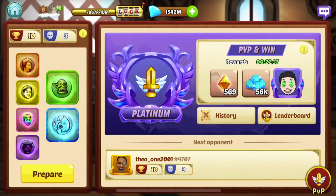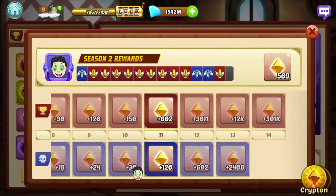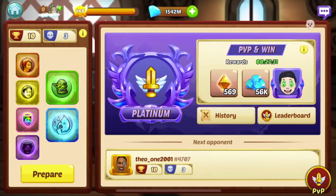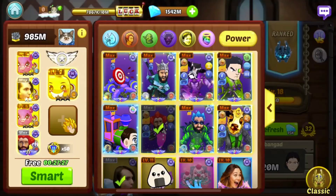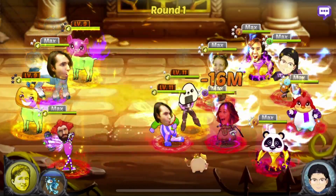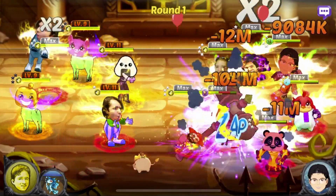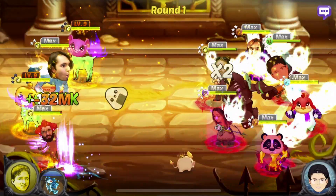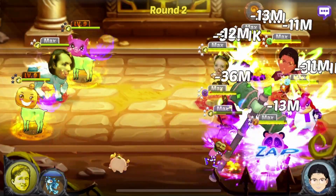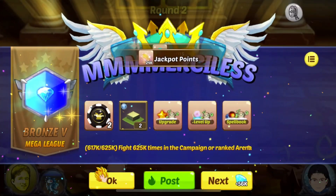Oh, we hit platinum — dang! So we could potentially get the 3,000 krypton, which is pretty good. Also if you want to test arena and see if you can push any further, I usually try this once a day on the reset. If you're stuck on the same arena position for a while, you can always refresh that arena opponent.